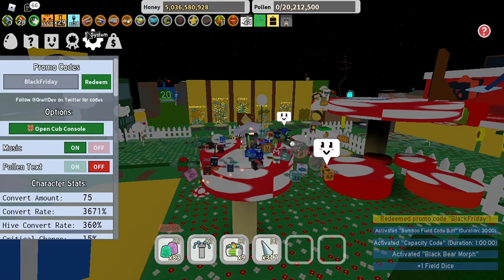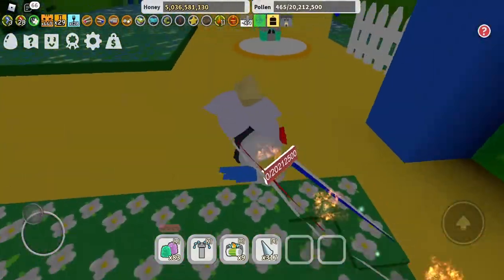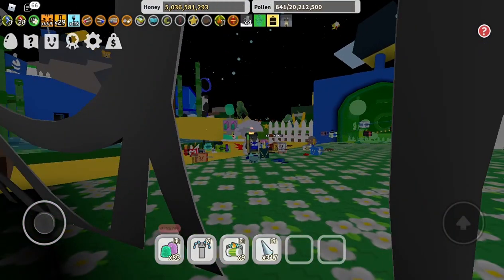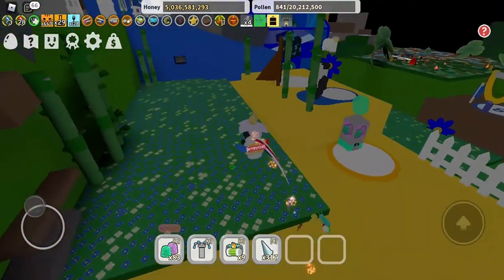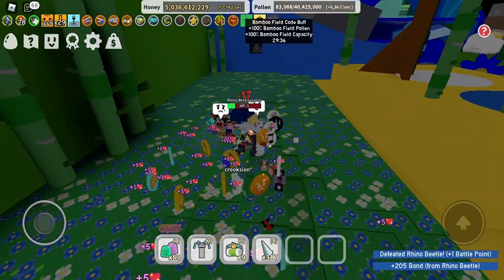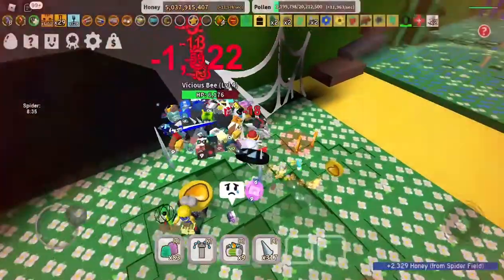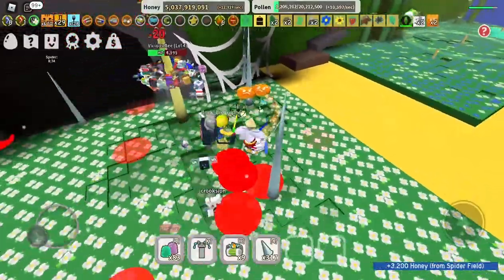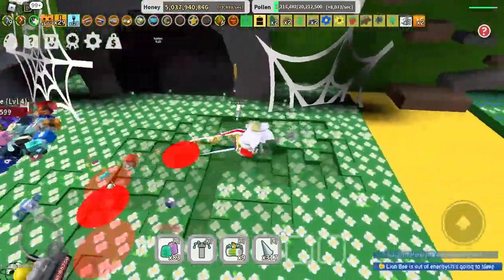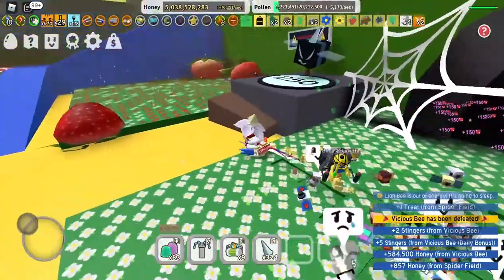Bamboo, capacity, black bear, mortar, field dice — hilarious being a bear. Two times pollen, jump power. We got a bamboo field boost, 100 times pollen, 100 times capacity, then we go for the field boost. Here we go, we should be all set. Thank you very much.